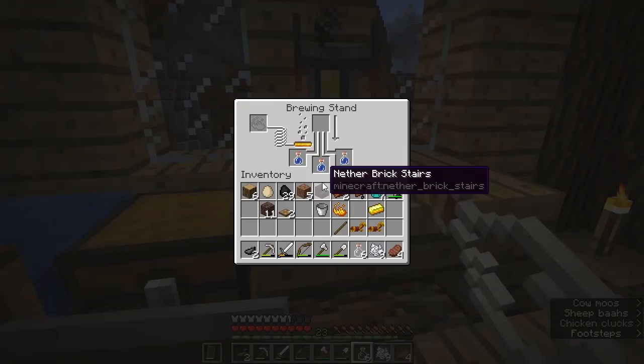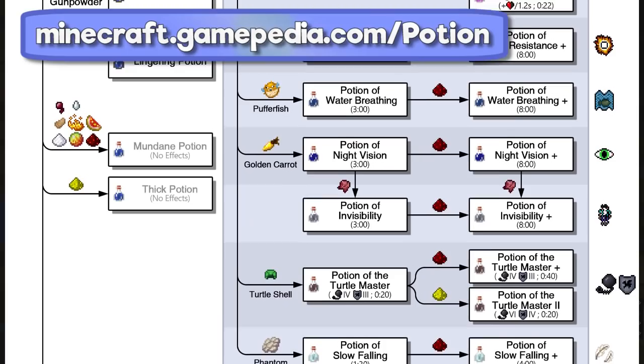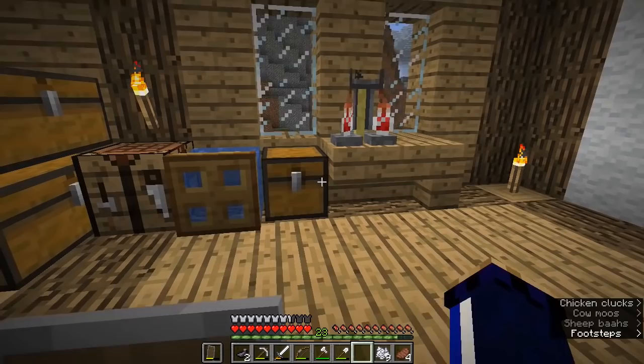You'll hear that glug glug glug sound when it's done brewing — and as you can see this is now an awkward potion with no effects. There are a bunch of different potion brewing recipes in Minecraft, and for a full guide I recommend looking up the Minecraft wiki which has a fantastic diagram showing exactly what potion ingredients are required to brew each type of potion. Today as a very specific example I'm going to be making a potion of fire resistance.